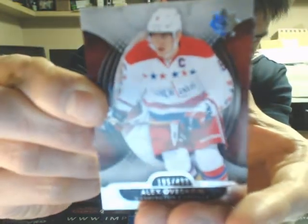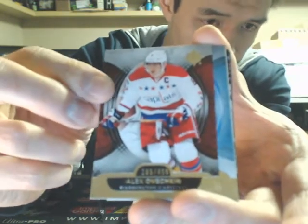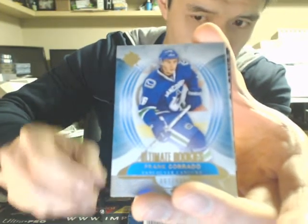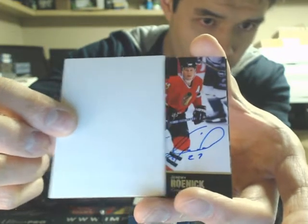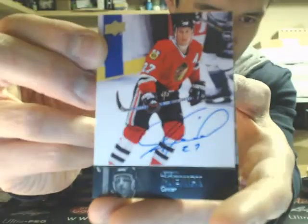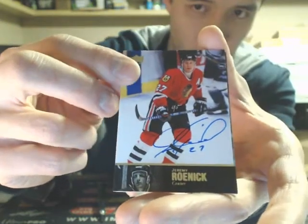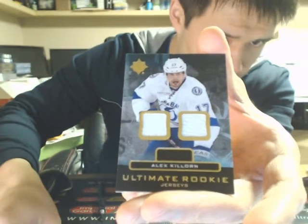We start off the break with a base card of Alex Ovechkin, $4.99, the Caps. Second card is the Ultimate Rookies of Frank Corrado for the Vancouver Canucks. Next hit is another Jeremy Roenick — before we only hit one in our first cases, and the last two cases we hit back-to-back JRs. Nice hit there, Chicago, Jeremy Roenick, obviously a legend. And the Ultimate Rookie of Alex Killern for the Tampa Bay Lightning.